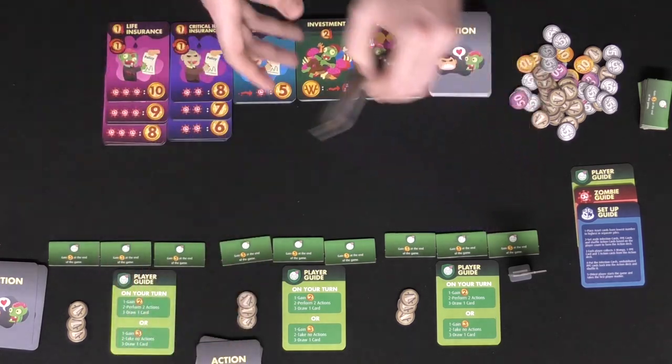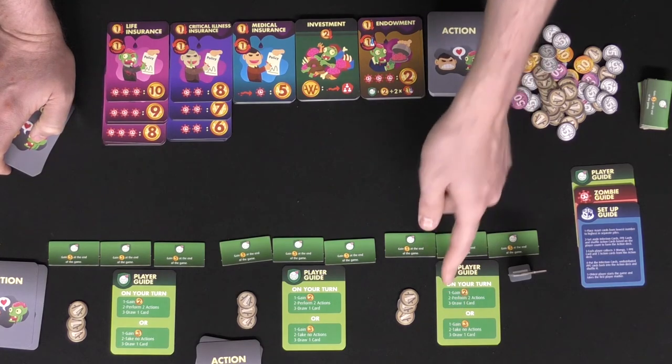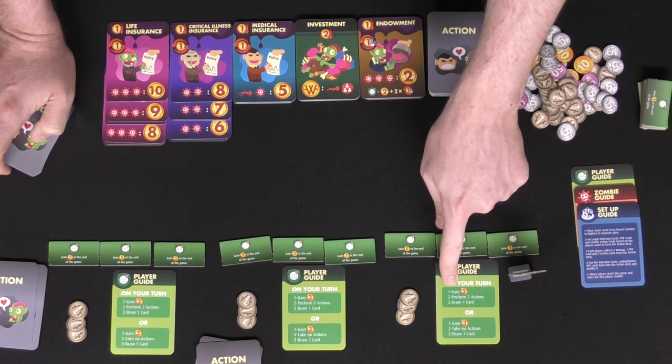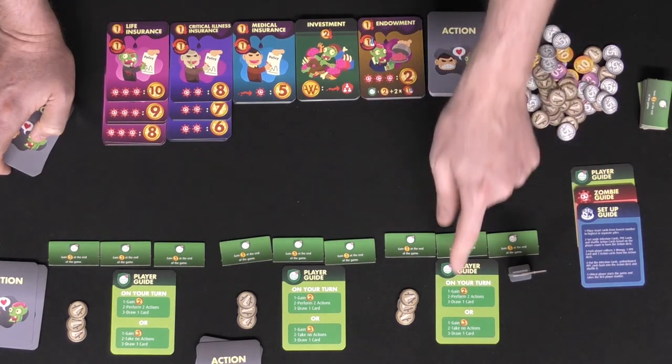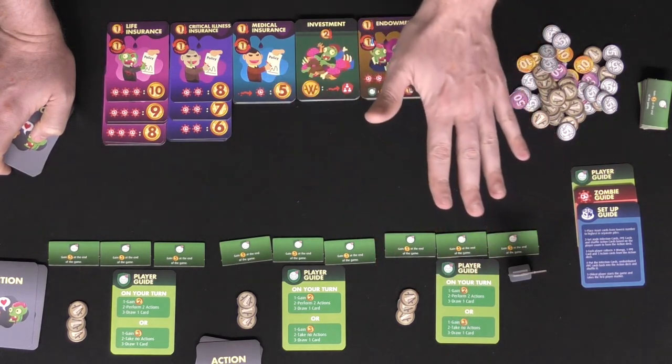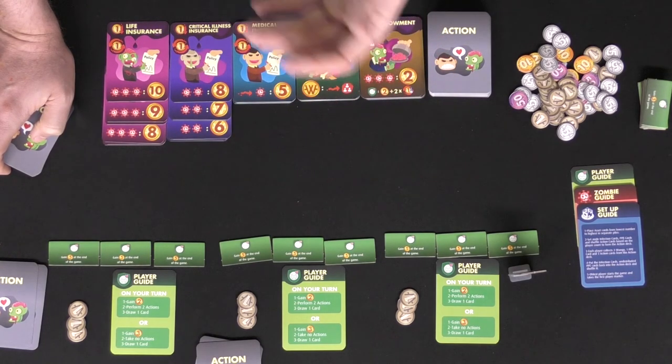That player will now take one of two options. Option one is they'll gain two currency, perform two actions, and draw a card. The other one is they'll gain three currency, take no actions, and draw one card. So regardless, you're always going to draw one card at the end of your turn.